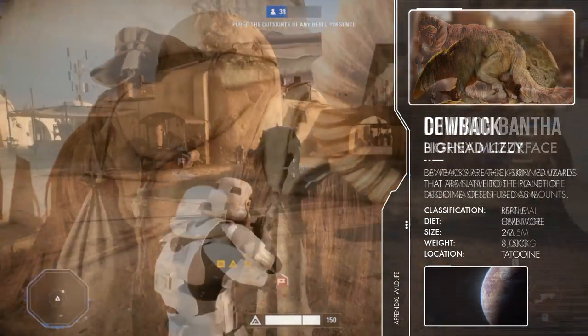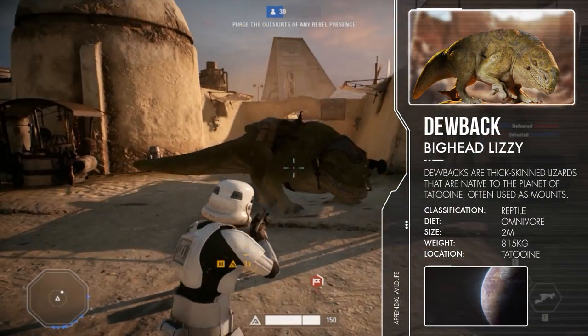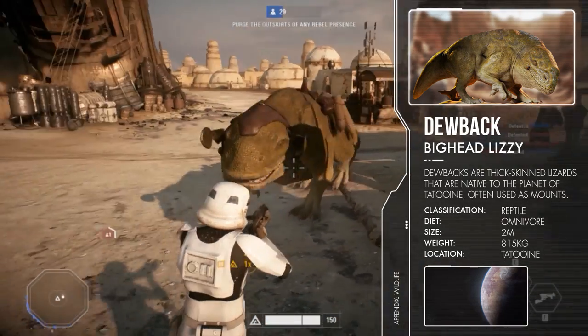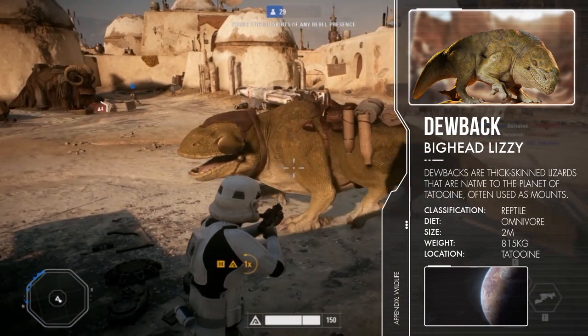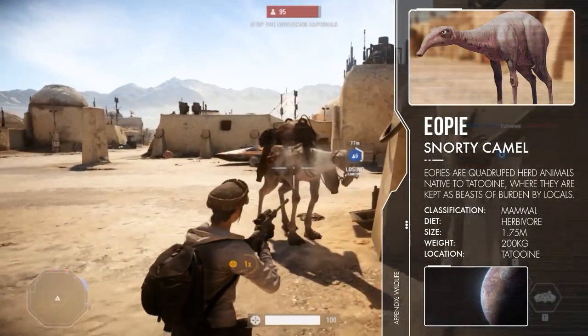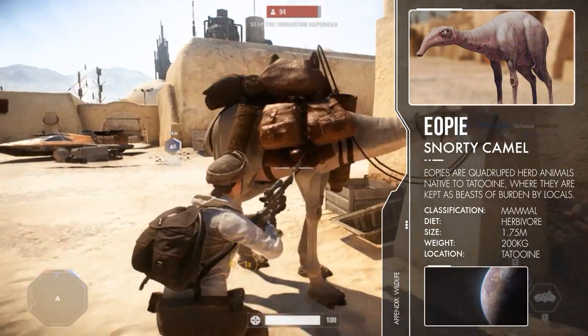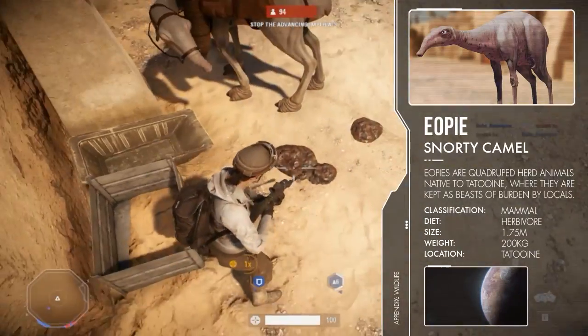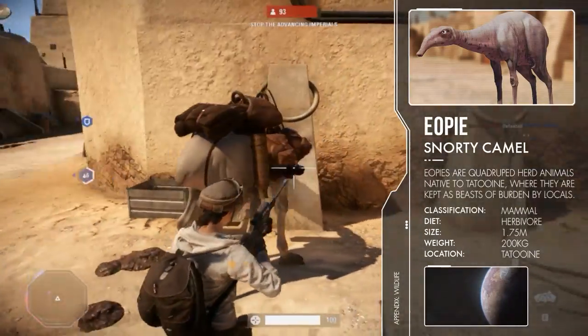Besides this you can also see the Dewback, which is just a giant lizard. It's sometimes used as a mount for stormtroopers, but sadly not in this game. We can also notice a creature called an Eopie, which essentially looks like a weird camel and is of course used by locals as a beast of burden. Interesting creature, but surprise surprise — you can't interact with it.